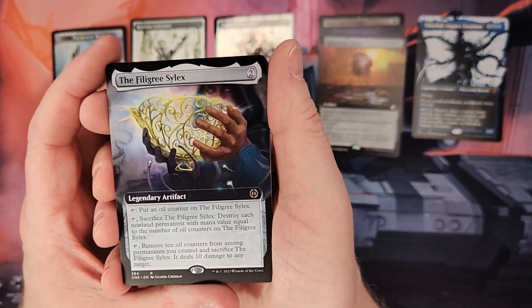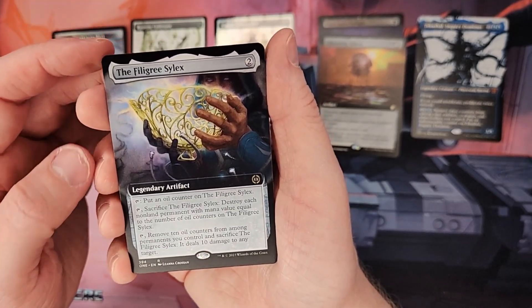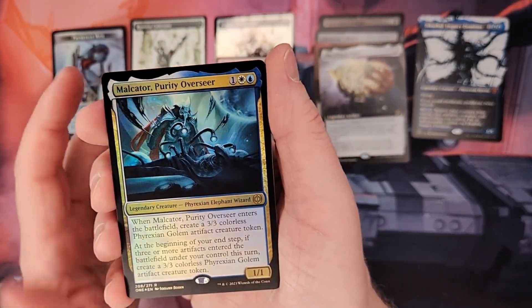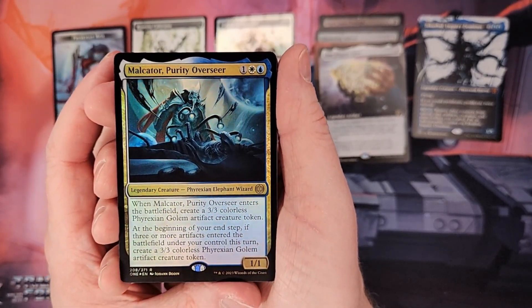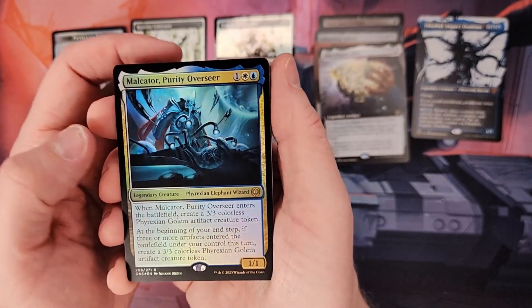Filigree Silex — I think I opened one of these, so now I have two. Not bad if you need an artifact of a color that doesn't have much for removal or board wipes. Purity Overseer I haven't opened yet, so that's good to get one of those. Okay, it's a Golem Token — actually, I think I did get one of these in hindsight. It's been a while, that was last month. I've done a lot of work since then.